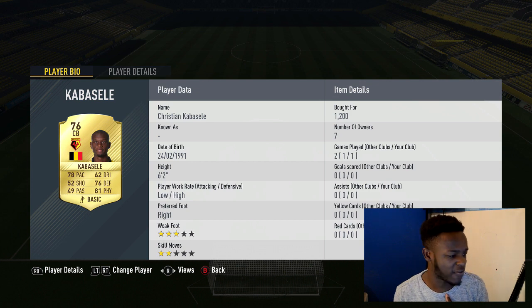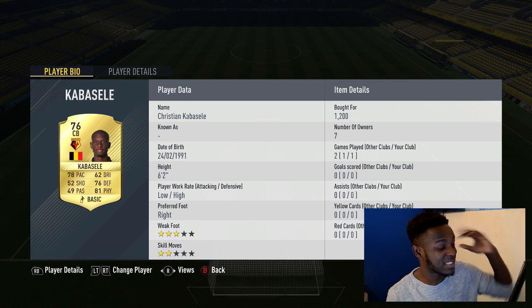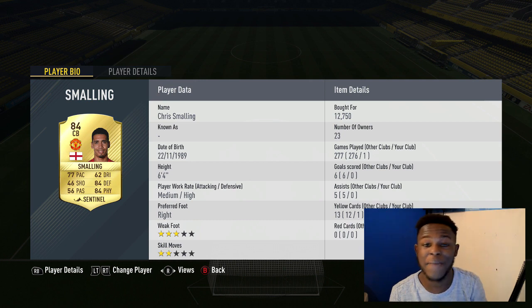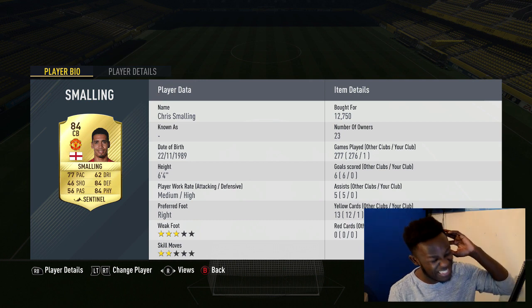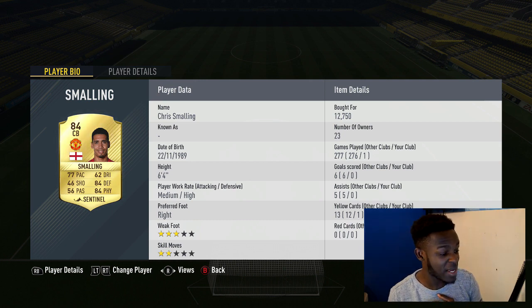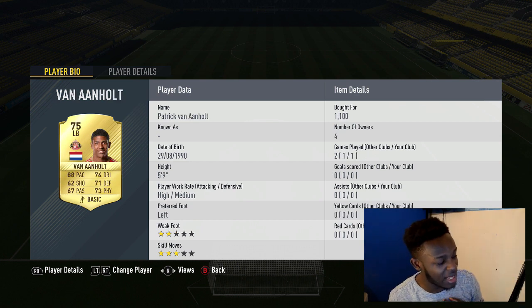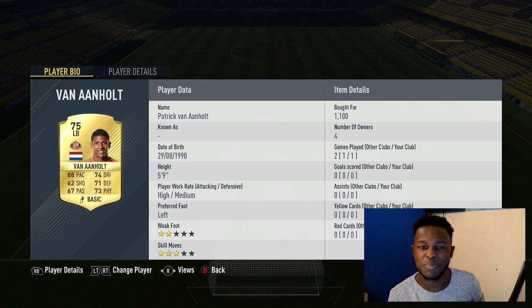In the first centre back position we have Kabasele — this guy is 6'2, making him a tall centre back. He has low/high work rate which is perfect for a centre back, and he's got 78 pace and 81 physical. I went with Chris Smalling who's probably one of the best centre backs in the Premier League at 6'4, with 77 pace, 84 defending, and 84 physical. We have Vanano at left back — in the BPL there are so many decent options but I use this guy because of his pace.